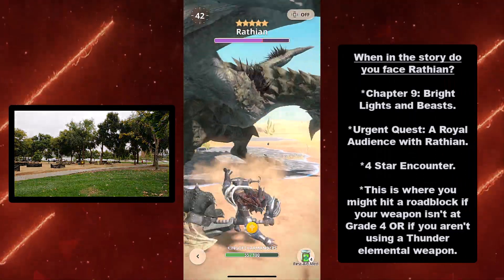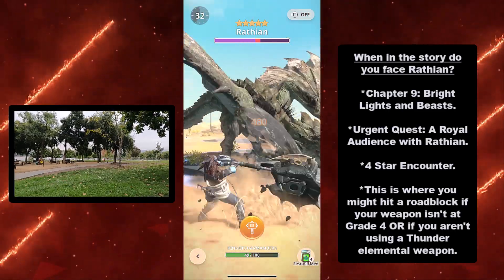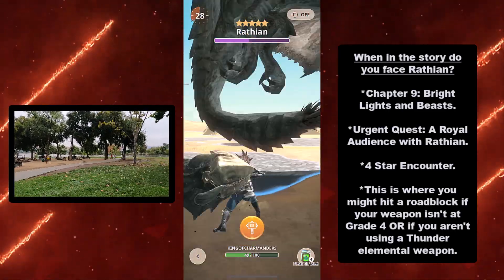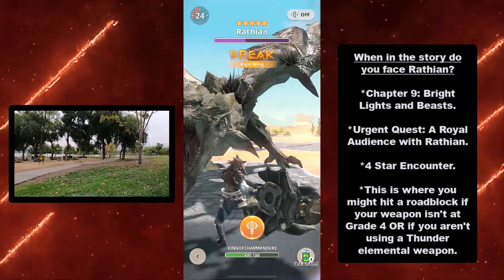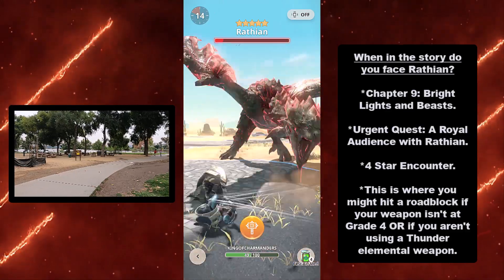So when in the story do you face Wrathion? It's going to be Chapter 9, Bright Lights and Beasts. You're going to have to do an urgent quest — a Royal Audience with Wrathion. This is towards the end of Chapter 9, and it is a 4-star encounter.